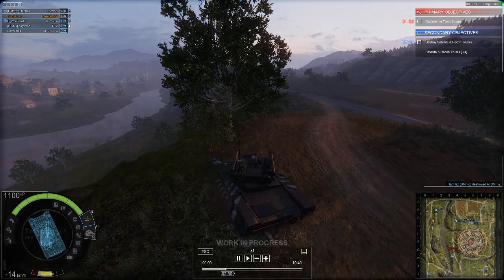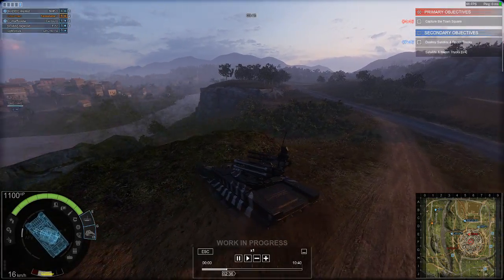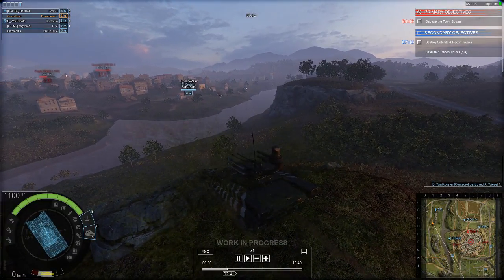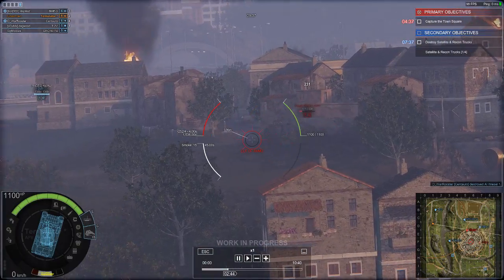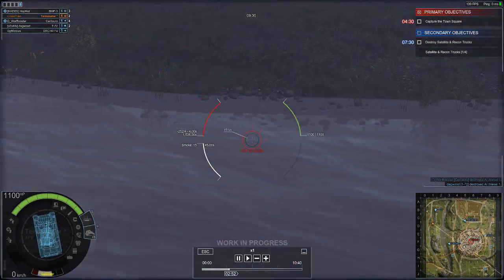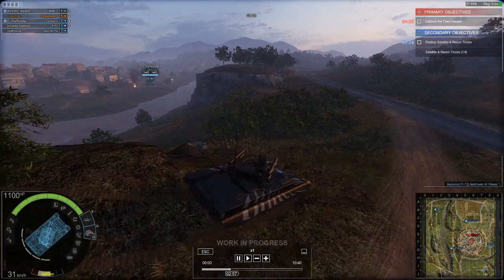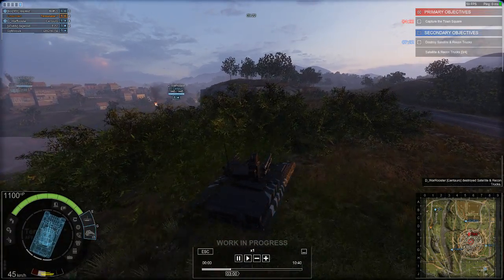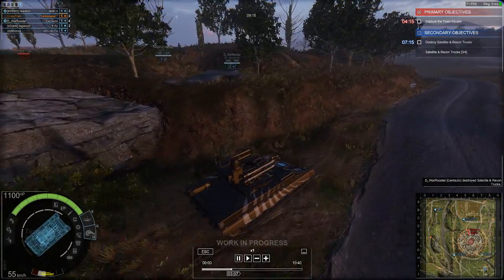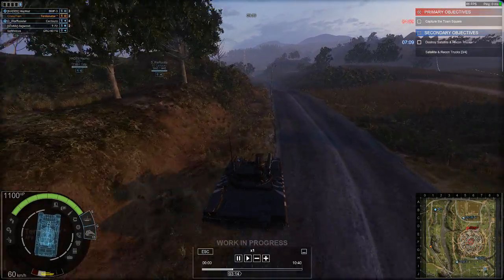I think I get about four or maybe five missiles per payload and it's about a 20-second reload for these, nine seconds for the regular cannon. So while I'm traveling, you can see in the upper right corner the primary objective is to capture the town square, and the secondary objective is to destroy the satellite and recon trucks.